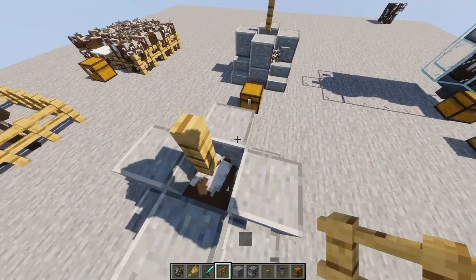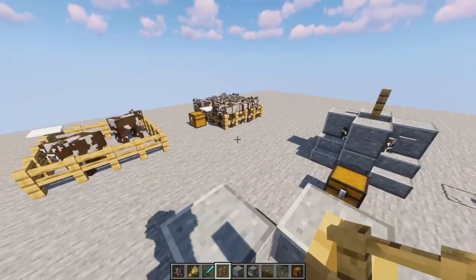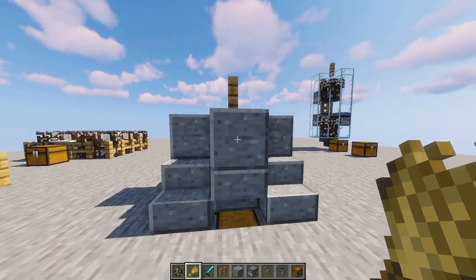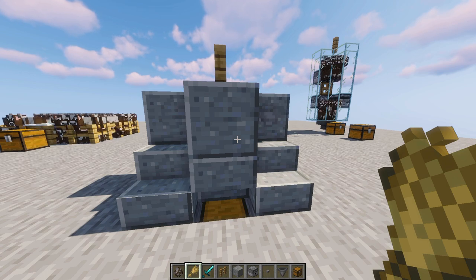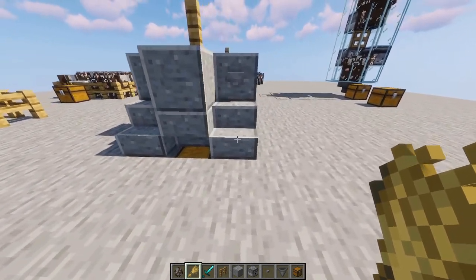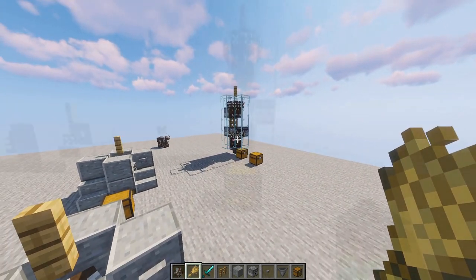To get cows in, just lead them in with wheat and once you have two you can start breeding — throw the water down and make sure they both get wheat. You can put a fence on top just as an extra precaution so nobody escapes. The downside to this farm is that it doesn't cook your meat, but it automatically collects it for you and puts it in the chest. You don't need to worry about cows escaping or damaging your tools — it's fully automatic in that sense, all you have to do is breed them.